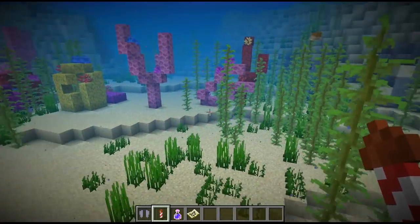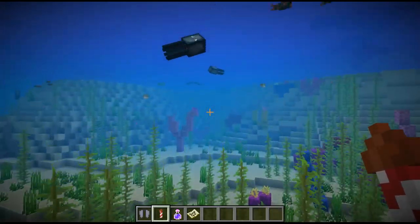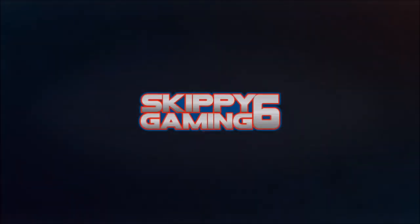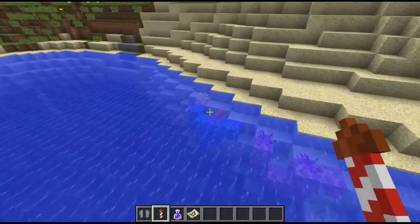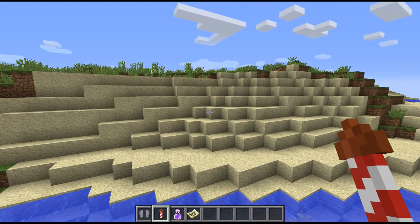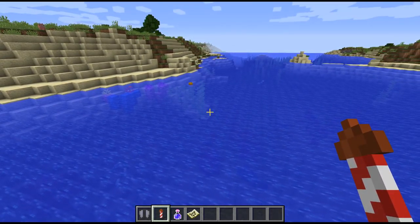Here we see the coral in its natural environment amongst the tropical fish and the beautiful coral reef. Hey guys, this is Skippy Six Gaming coming to you. We have got the snapshot again four days in a row - 18w10d, which is the fourth one in a row, and they have now put the coral in the water.